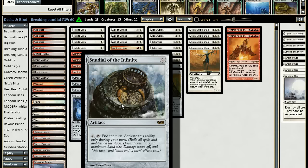Sundial of the Infinite has a pretty unique ability in Modern — it lets you end your turn. If your opponent tries to use a fetch land during your turn you can counter it by ending your turn. If your opponent casts a Pestermite or Deceiver Exarch at the end of your turn you can counter that. If your opponent uses any instant during your turn you don't like, you can end your turn to protect your creatures from removal spells.